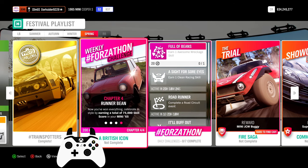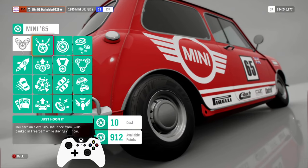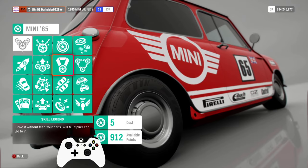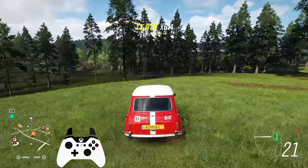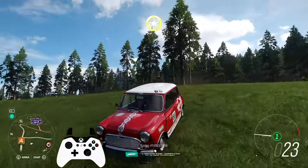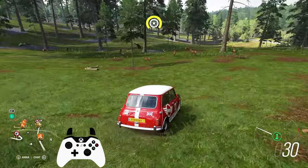Chapter four: earn 75,000 skill score. If you have plenty of skill points to spare, go ahead and add in the perks, as that will help you do it even faster — even though less than 100,000 points are actually required. Then go wherever and quickly gather them for the 200 Forzathon points of this week, if you also own the Lake Lodge house.